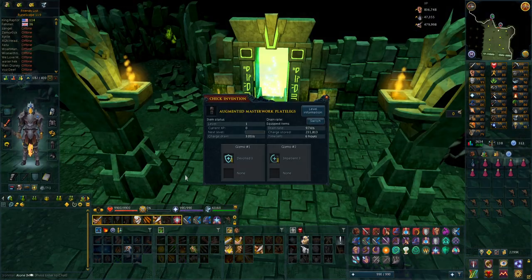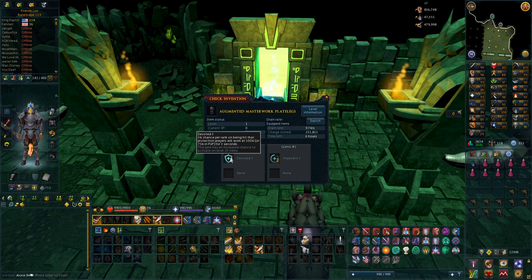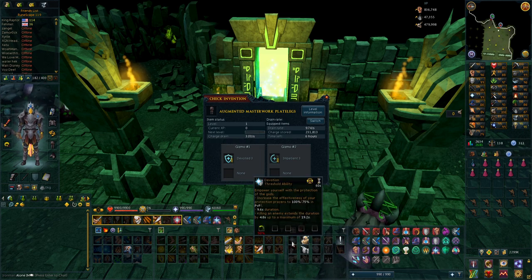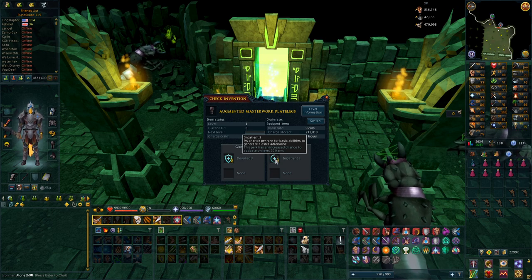At least I have some perks on the legs now — I got Devoted 3 and Impatient 3, but I had to do it in two different gizmos, which is kind of unfortunate. Since perks don't stack I can't get double Scavenging or double Crackling, so I just went for Devoted 3 and Impatient 3, which are pretty good perks in themselves. Devoted is super good — it's a 9% chance that when you get hit, it's like having Devotion up: 100% damage reduction for 3 seconds. And Impatient 3 is a 27% chance at rank 3 for basic abilities to generate 3 extra adrenaline.